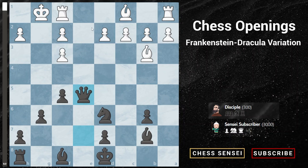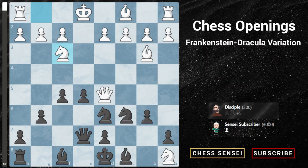This position was actually played by a 2300-rated player as white versus a grandmaster in an over-the-board tournament in 2010. Even strong, high-rated players fall into this trap if they haven't seen this variation before — which is why this variation is really crazy and really tricky.